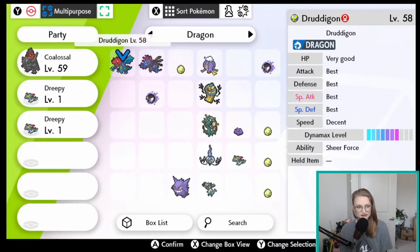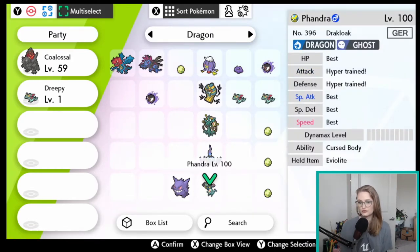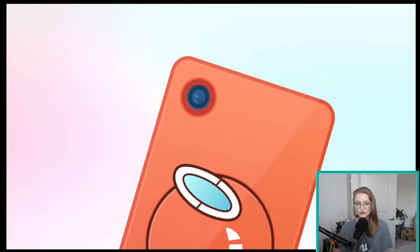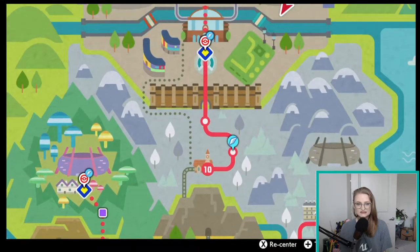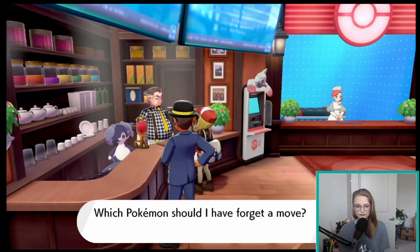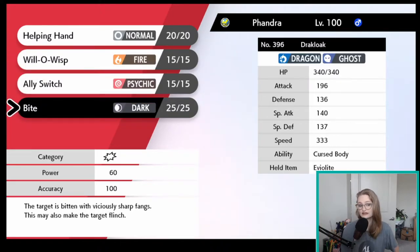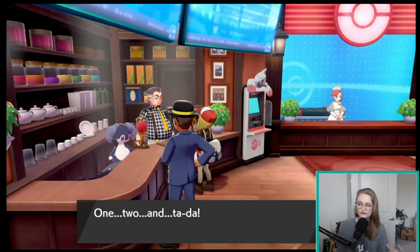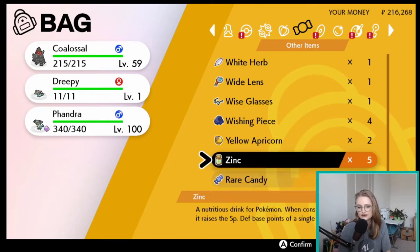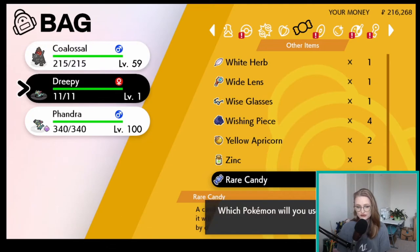I'm going to move the Pokemon I don't need out of the way. This is the Drakloak I want to put Dragontail on, so I'll add it to my party. To get Dragontail onto the Drakloak it will need an empty move slot. We go to the Pokemon Center, but this time instead of remembering a move we're going to delete one — forget Bite — so our Pokemon will have three moves plus one empty slot. In order for our female Dreipie to teach our Drakloak Dragontail in the nursery, they need to be the same exact Pokemon, so we need to evolve Dreipie into Drakloak.